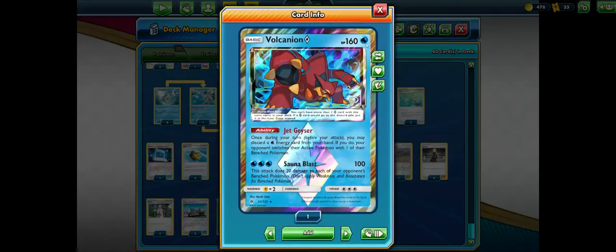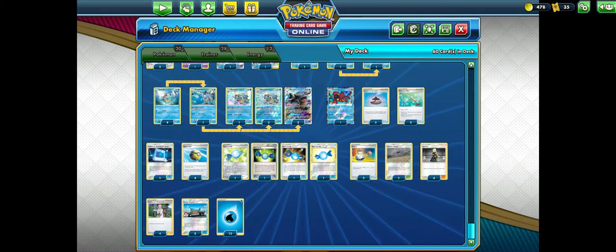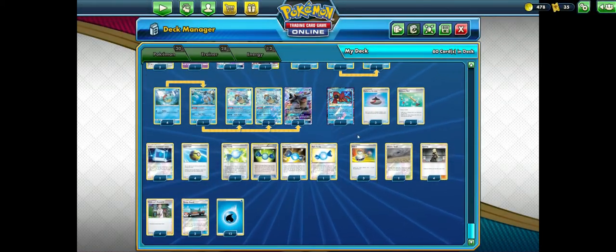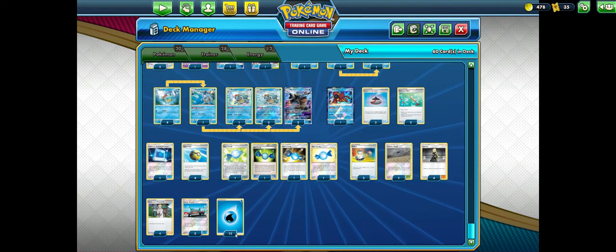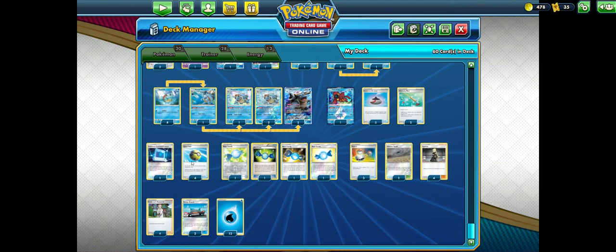Baby Volcanion is in here for its Jet Geyser attack — you discard a water energy from your hand and your opponent chooses which Pokemon they bring up. It's like a Phione, except it just sits there on your bench and you don't have to put it back into your deck and find it. Instead of 10 energy, I do play 12, because you do want to hit your energy more often — for Cynthia, for Research. Pretty standard.